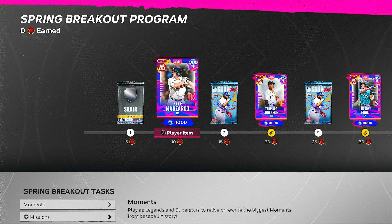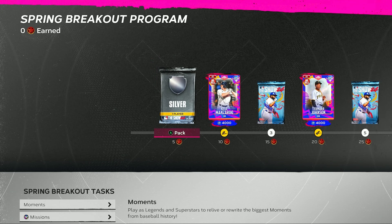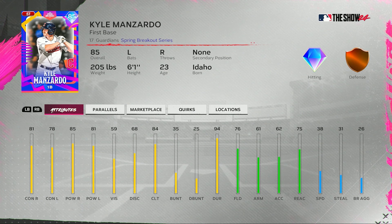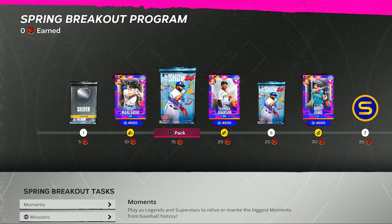You got a silver player pack right here — you'll notice again XP under a lot of these, XP throughout a lot of the programs this year. Starting with 85 Kyle Manzardo, first baseman for the Guardians. We see 85 power versus righties, 81 versus lefties for him.